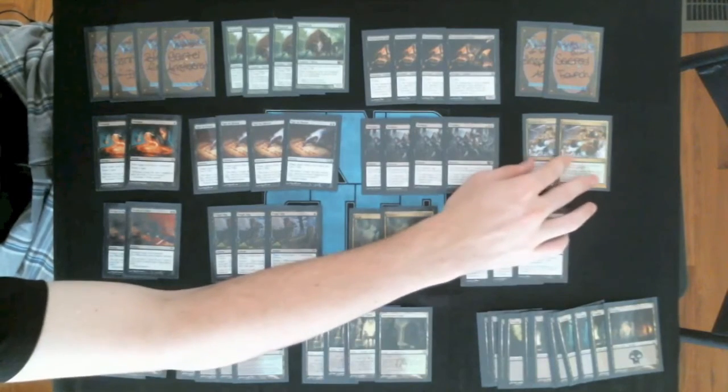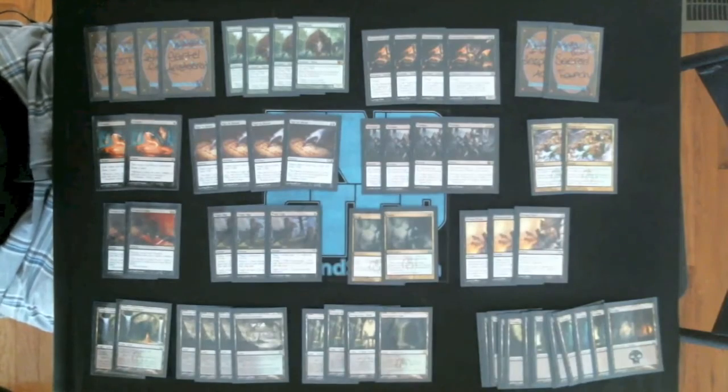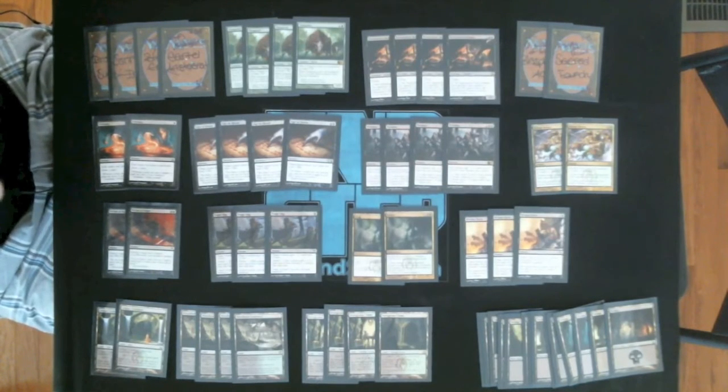We have two main deck Abrupt Decays. Also pretty decent in the format right now. A lot of three-mana-or-less permanents are in pretty much all strategies. You'll have silly things like Augur of Bolas you want to hit, or Snapcaster Mages, Thalia, Boros Reckoners, Loxodon Smiters, and other strategies. All the humans in Naya Blitz — like the entire deck. There's lots of really strong things to hit with Abrupt Decay, so we have two of them in.